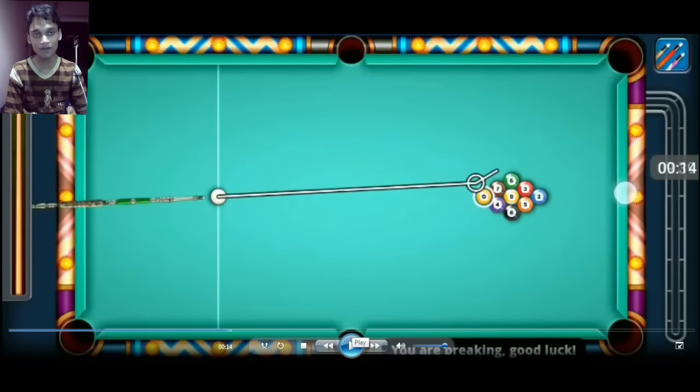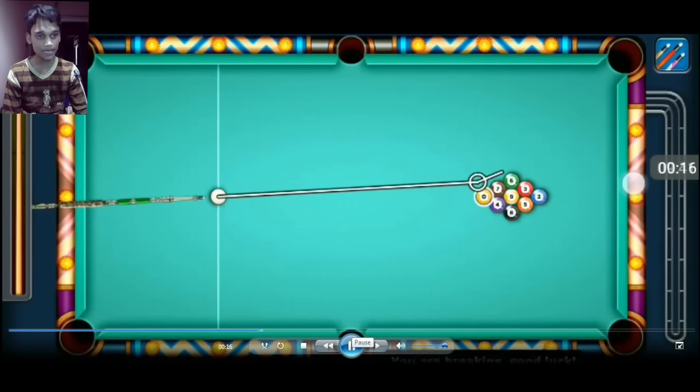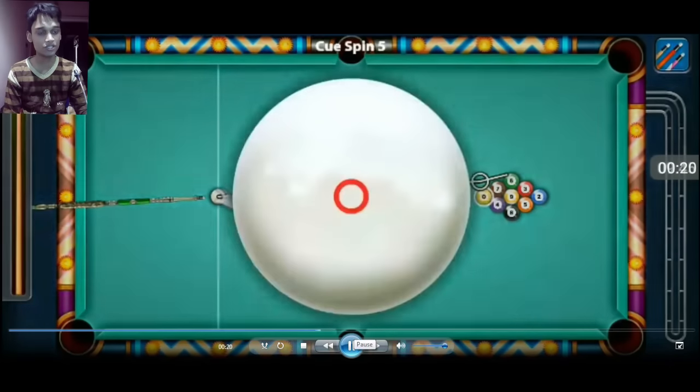We are using a low power cue in this method. You don't have to change the position of the cue ball — notice the position is exactly the same as by default when you get the break. The only thing you have to look for is the aim and the spin. I'm just gonna get you to the aim in just a second. I've zoomed in the video so you can see the exact aim. With low power cues the aim is very low, so you can get an idea from this line extending from the cue ball.